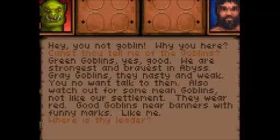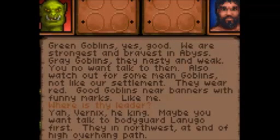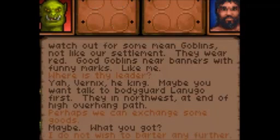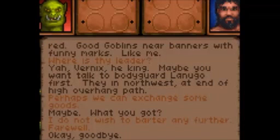'Where is thy leader?' 'Ja, Vernix. Ja, Variax. He king. Maybe you want to talk to bodyguard Lanugo first — they in northwest at end of high overhang path.' So let me look at the map — I have to finish talking to him first. 'Perhaps we can exchange some goods.' So I'm allowed to trade with this guy. You select which items you want to take from him, put items here, and make an offer. It's a barter arrangement with no real indication of how much stuff is worth. 'I do not wish to barter any further. Farewell.' You can also demand he gives you the items, but that usually doesn't go very well.